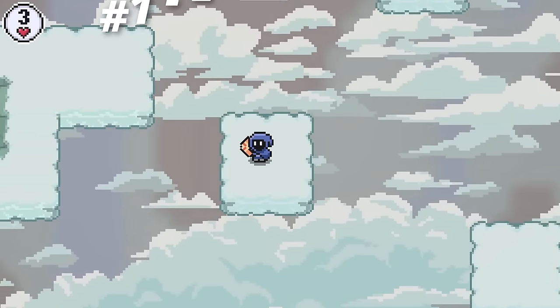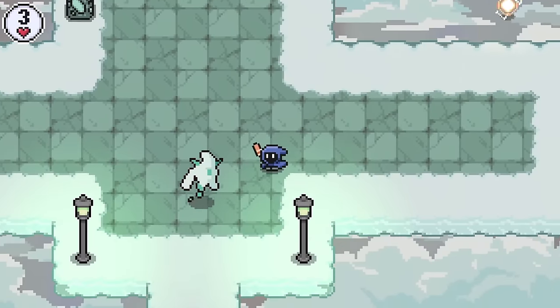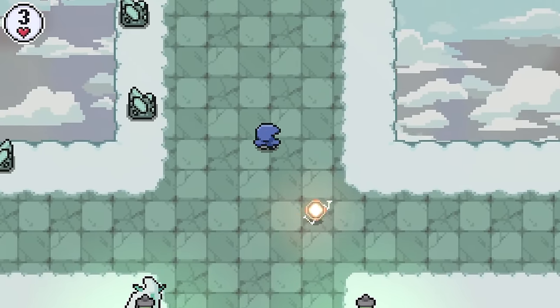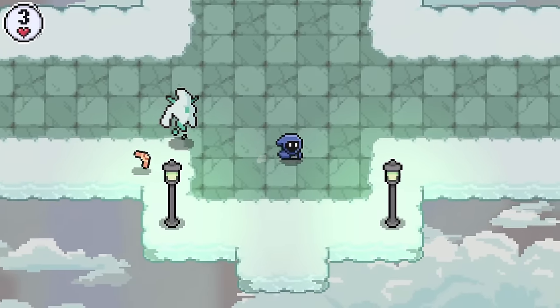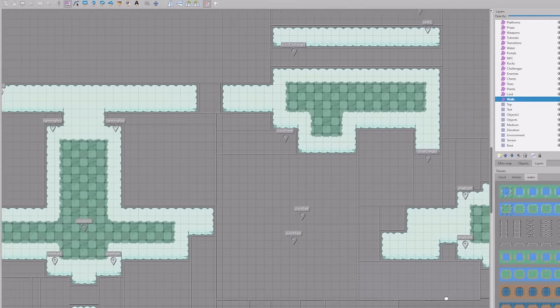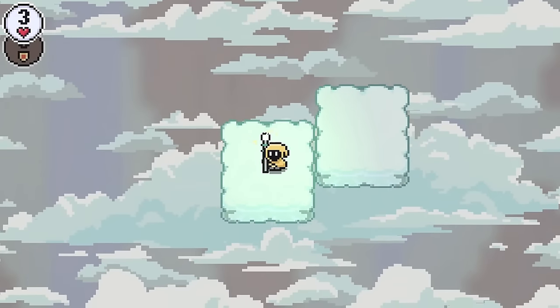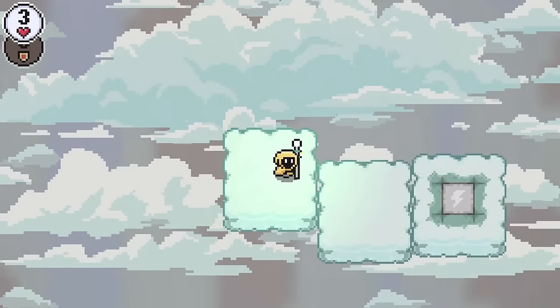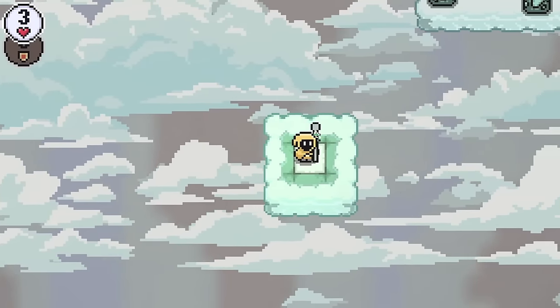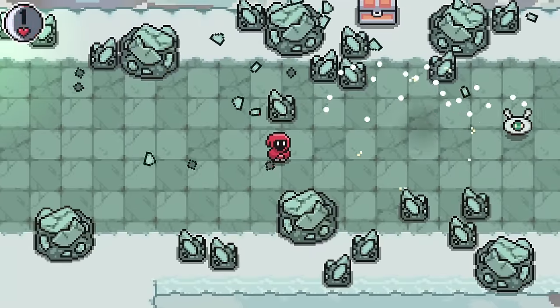First off, I've made some huge improvements to the level design. The first dungeon featured in the demo is this cloud area, and prior to these updates it didn't really feel like a challenge and there was barely anything to do. I spent a ton of time redoing the entire layout and expanding it into a good early challenge for the game. It introduces simple gimmicks like moving cloud platforms, ones that require electricity to activate, and this dungeon finally gives the player a way to destroy breakable objects.